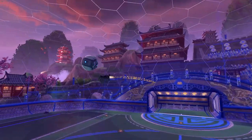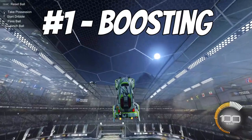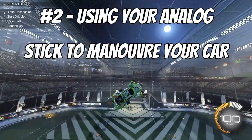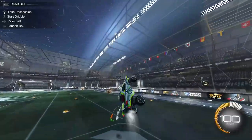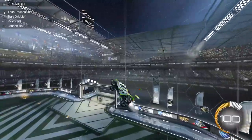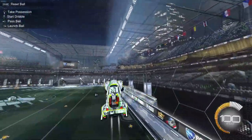There are three different ways in which you can control an aerial. The first is boosting, whether you hold it down flat or if you feather your boost. The second is using your analog stick to maneuver your car. And the third is using air roll and/or directional air roll for further control and precision when moving your car in the air. Learning to control these three components of an aerial are going to take time. A lot of controls in Rocket League are based on the feel of it, so consistent practice will help you in the long run.